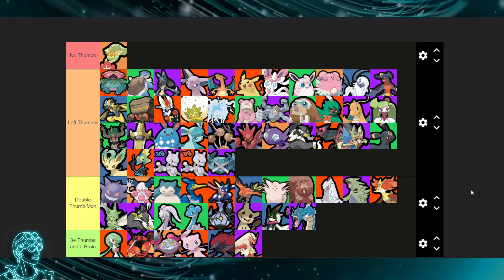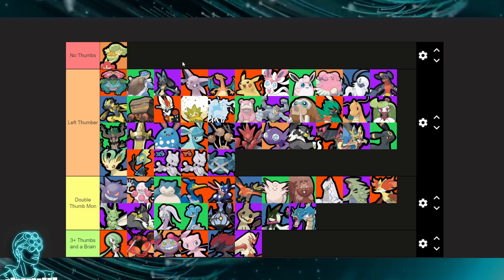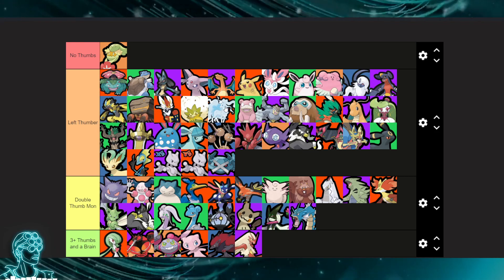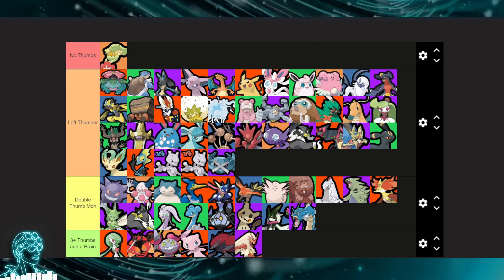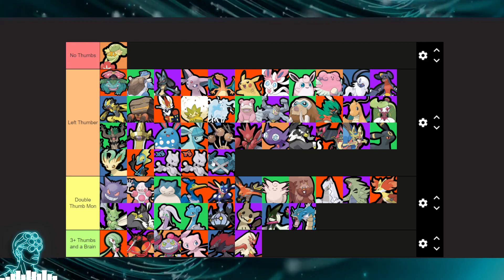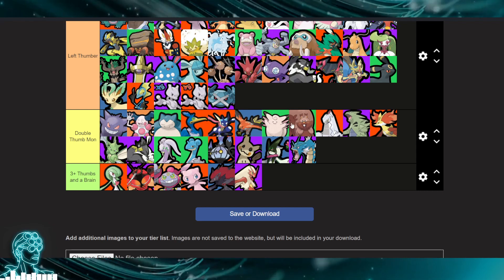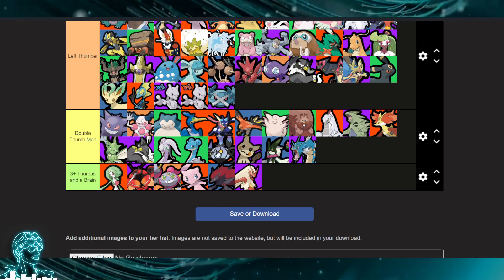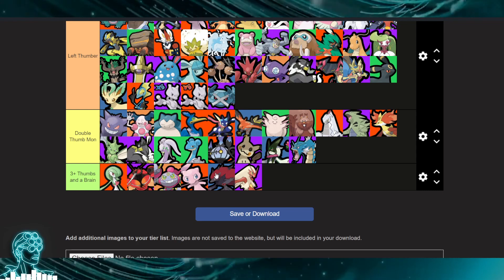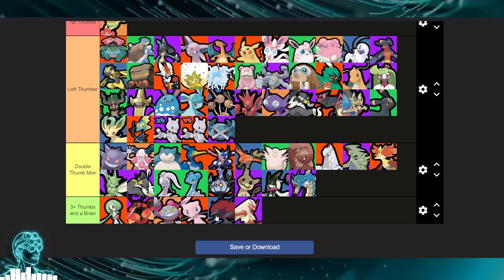That's the tier list — that was fun! Let's count up: we have 39 characters that need only the left thumb or any thumb, 19 double-thumbers, and 6 that require three thumbs and a brain.